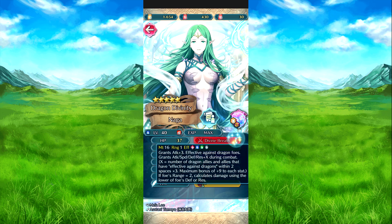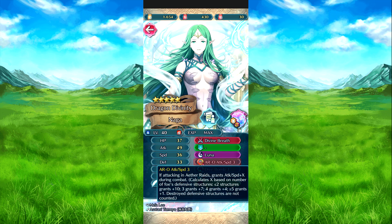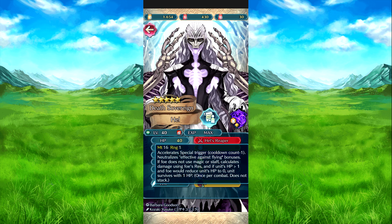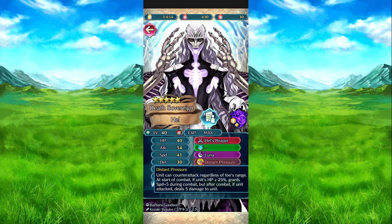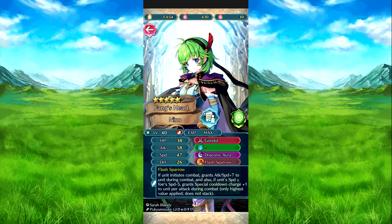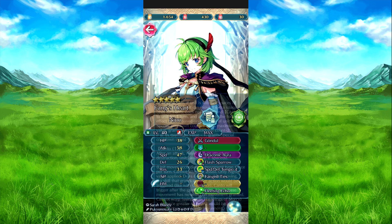Then we have Nagi — well, Nagazari. Divine Breath. Luna. Ava Raids, Attack Speed 3. The upgraded skill here is Divine Breath — Dive Bomb 3, Vantage, and Divine Fighting Plus. Then we have Hel with Hel's Reaper. Luna. This one is Distant Pressure. Guard Burrowing, and Inevitable Death Plus — though I'm not entirely sure if it's Distant Pressure or not. Then we have Tine with Gjöll. Draconic Aura, Flashing Sparrow, Speed Defense Tempo 4, Fang Tides which is unique, and this one is Fleeting Echo.